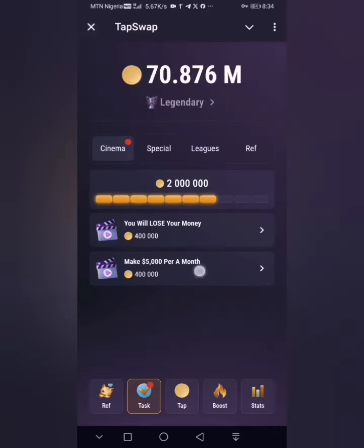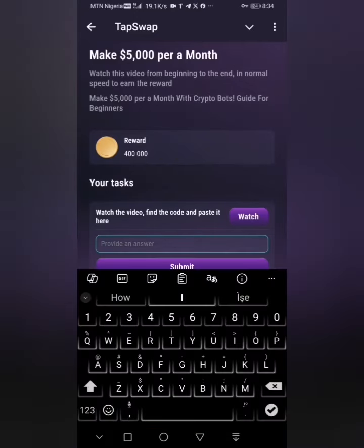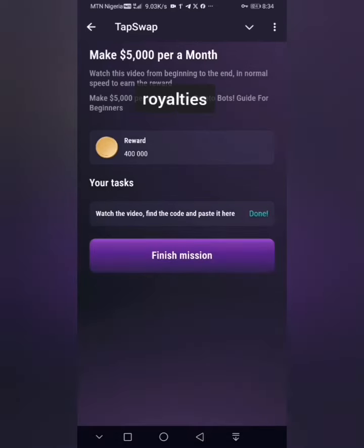Click on this one as well. The code for this one is 'Royalties.' Click on Submit — you can see it says 'Done.' Click on 'Finish Mission.'